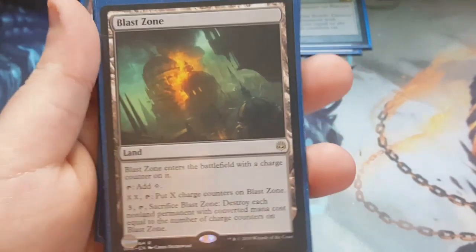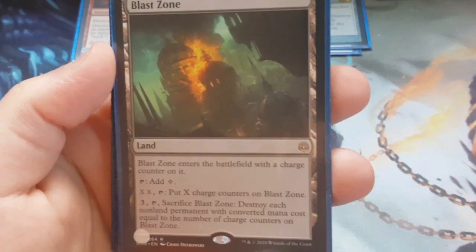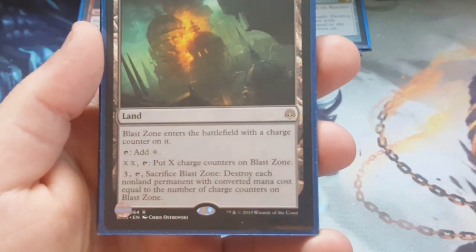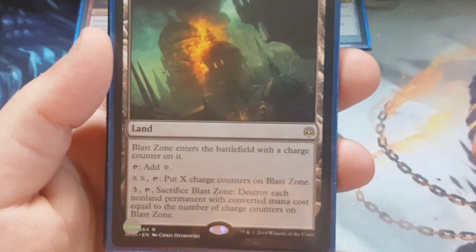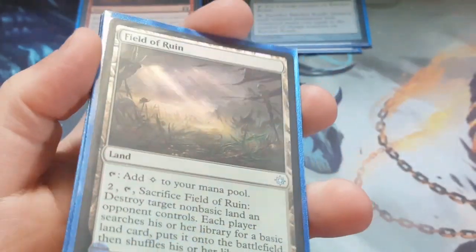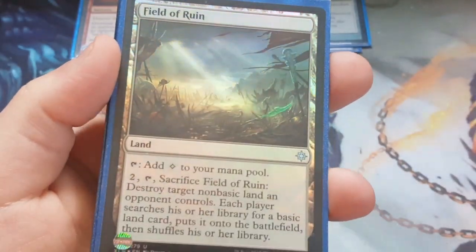I needed more defense, so I went ahead and added Blast Zone. It's kind of like a controlled Nevinyrral's Disc — it comes into play with a charge counter, adds a colorless, and you can pay double X to put additional charge counters on it. You can sacrifice it to destroy each non-land permanent with converted mana cost equal to the number of charge counters on it — basically a land version of Oblivion Stone where you can control it a bit. Blast Zone went in in place of a mountain. I also added Field of Ruin because I needed ways to deal with non-basic lands, and it's a shiny upgrade.